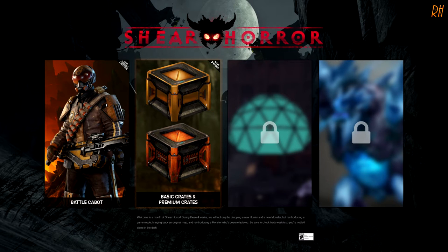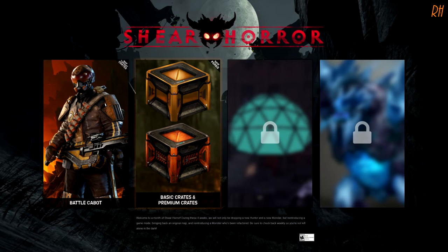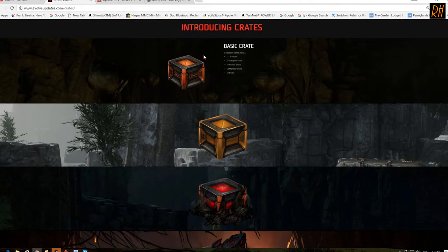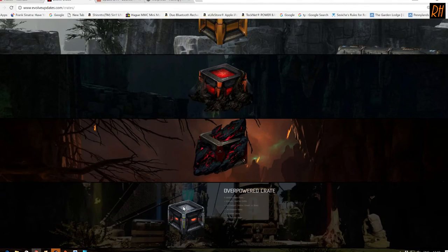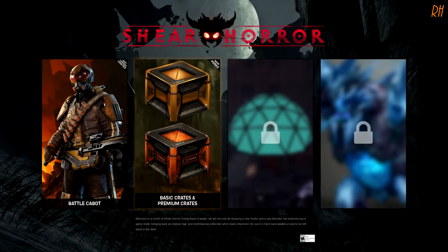So these new crates that we have unlocked, you can actually purchase those within the game with the game keys you get for playing matches. If you go on the website, the only info you get is the name and what the boxes contain. We've got the Basic Crate, the Premium Crate, the Deepest Dark Crate, the Cataclysm Crate, and the Overpowered Crate. Let's head into the game and see what's actually been added.